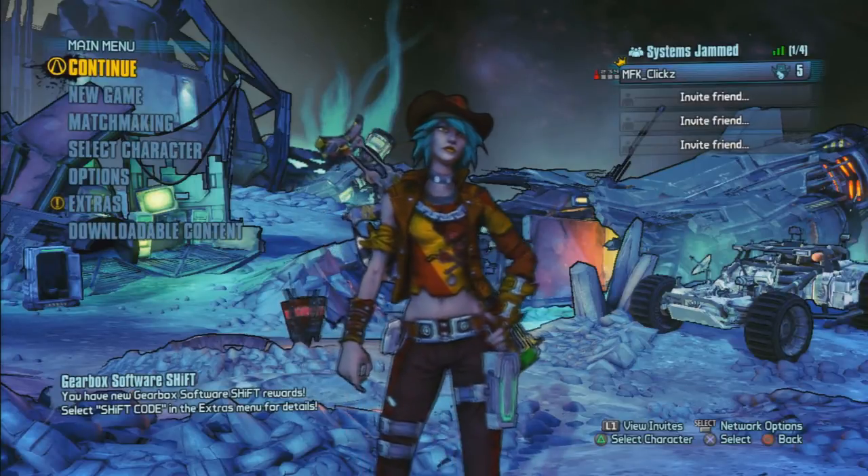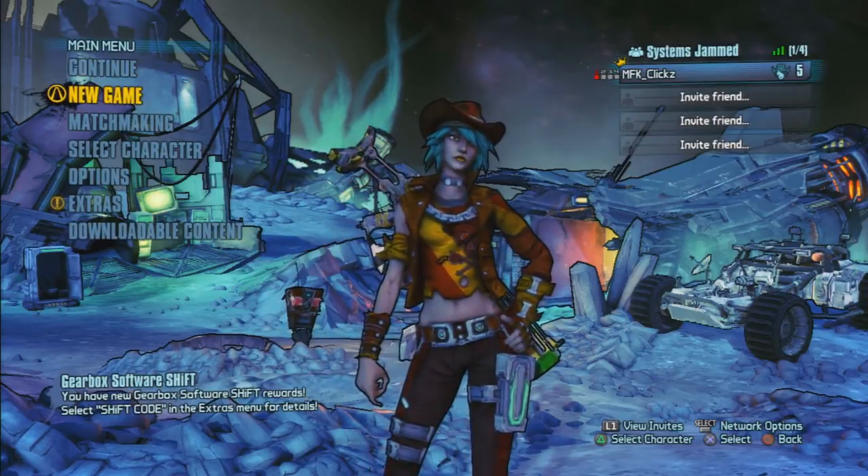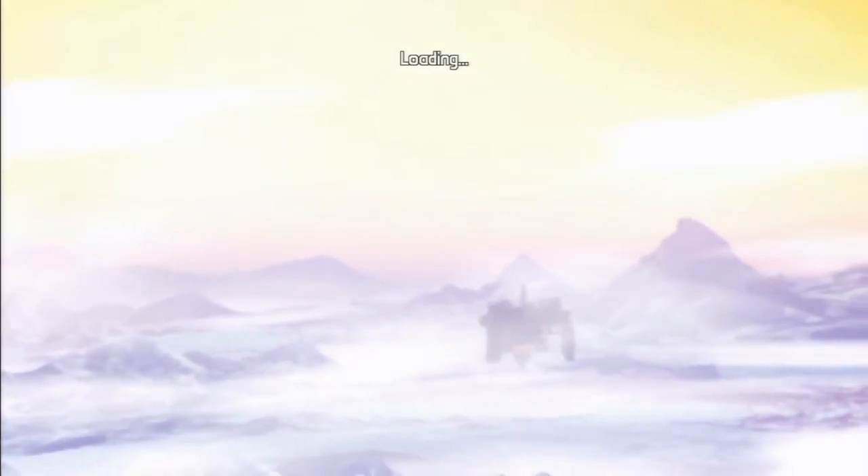Hey, what is going on guys? MFKClix here and welcome back. What I have for you today is a Borderlands: The Pre-Sequel glitch which allows you to get unlimited moonstones and two free loyalty weapons which do scale to your level. Right at the start of the game you can max out your moonstones.